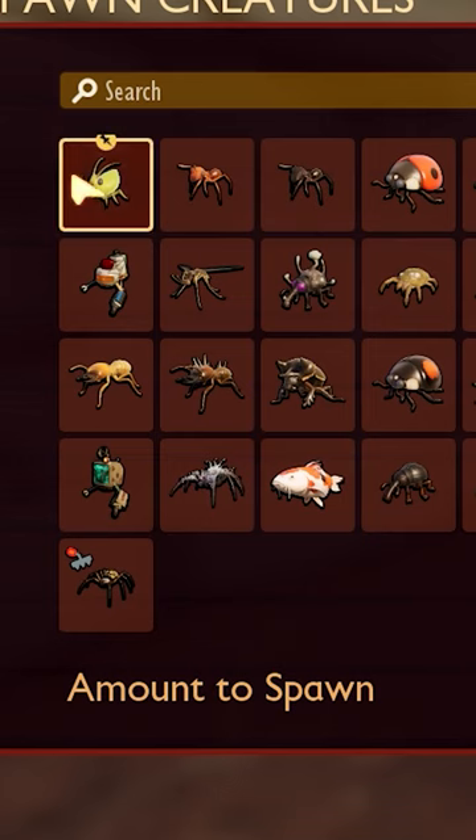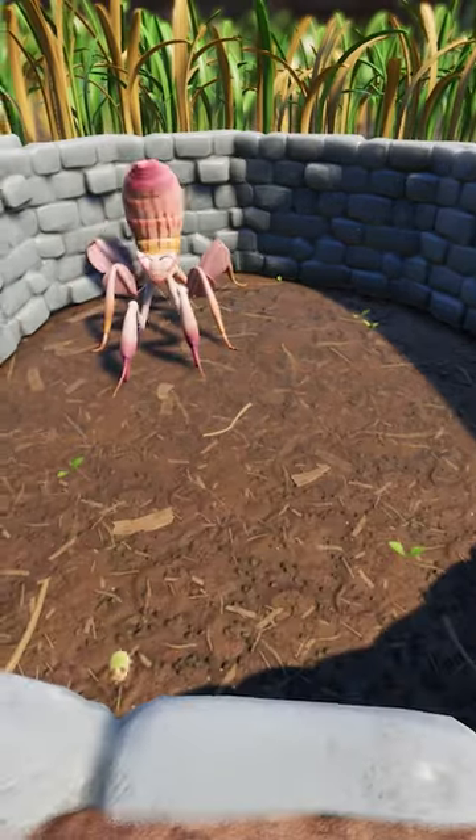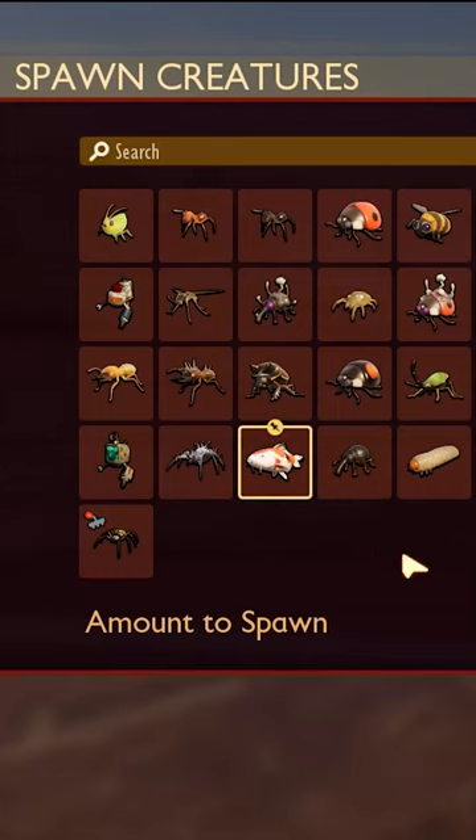So let's take this little aphid. And you want him to fight the mantis? Wait what? No problem! Want multiple mantises versus an aphid? No problem! Or maybe you want to try out Trudy? No problem!